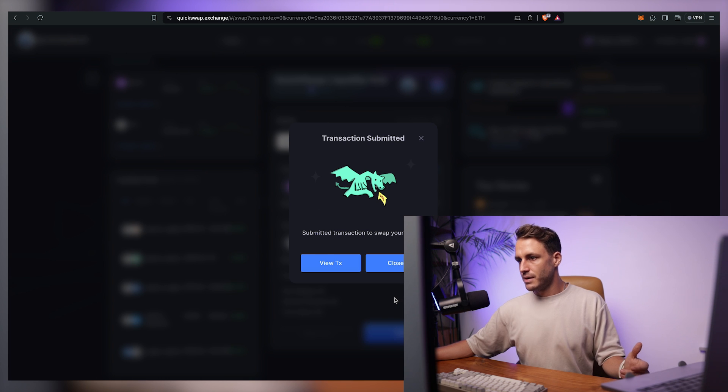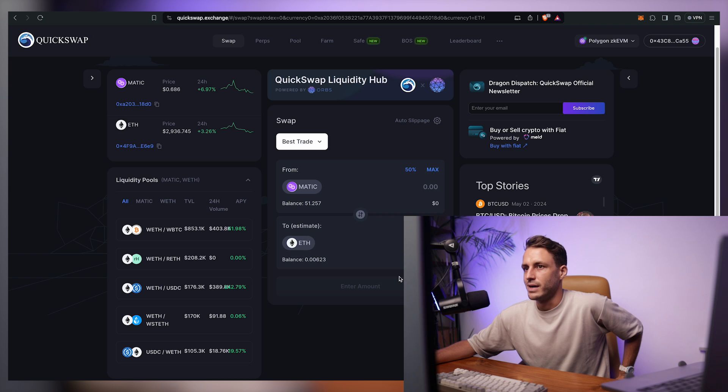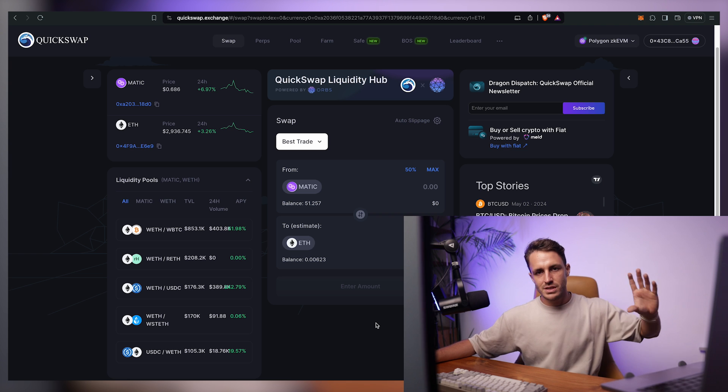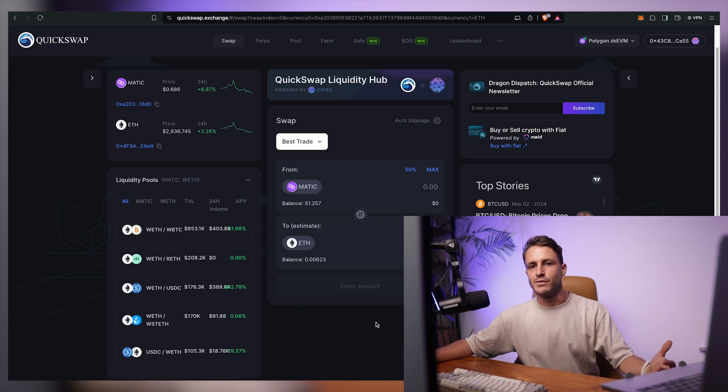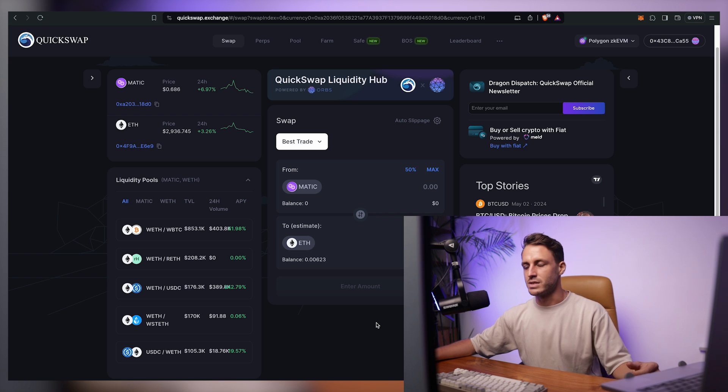We swap it right back to ETH — $0.36 this time. Quick recap: number of transactions, number of smart contracts and projects interacted with, and total volume. You also want to stretch it over as long a period of time as possible. You never know exactly what criteria a project is looking at. Through a couple of clicks today we've created some volume. If you're serious about airdrop farming, this is the cost of doing business — your operational expenses. You need to spend money on fees to create volume, create transactions, and stretch it out before the snapshot window is announced.